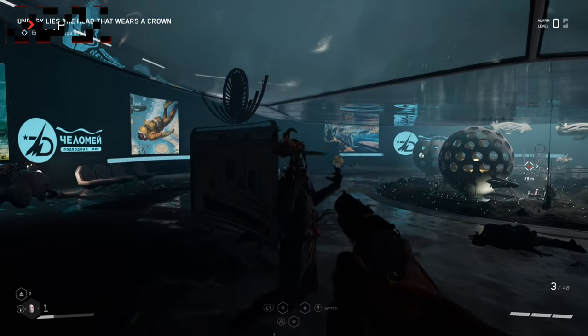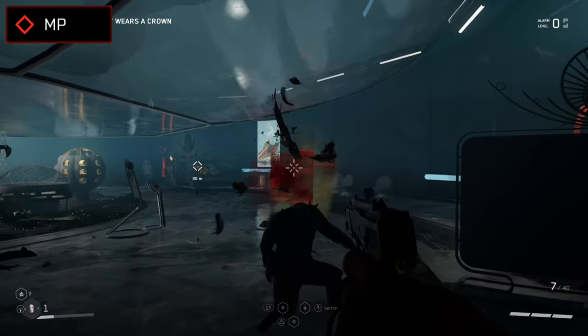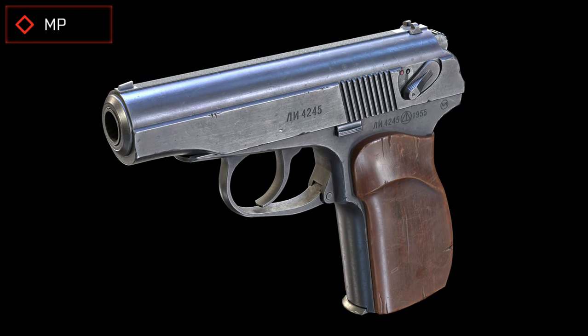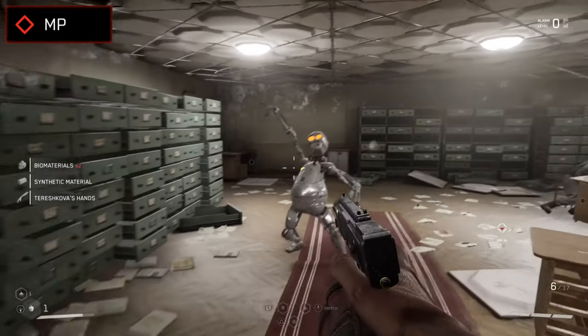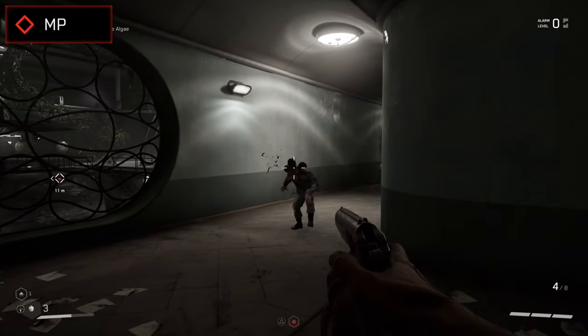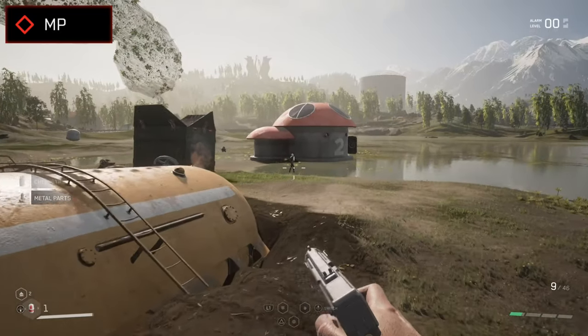One of the first firearms you get to use in Atomic Heart is the MP, aka the Makarov pistol. This thing might look a bit puny, especially in comparison to some of the other weapons you get to use later on in the game, but the MP is still a fairly reliable weapon with a good level of accuracy - not a bad one for taking on some of the weaker enemies or popping off a few headshots at range. It's simple yet effective.